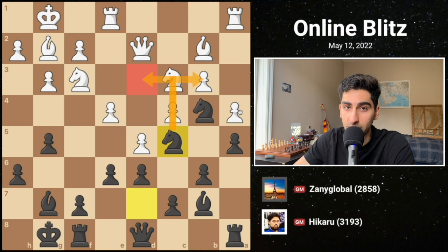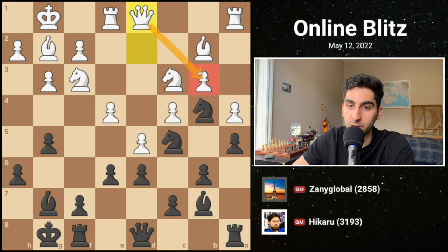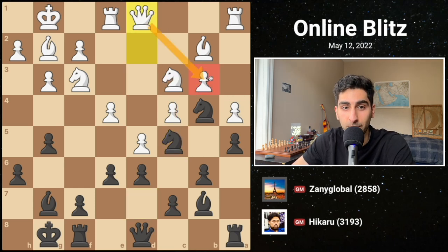In the final critical position, white plays queen d1, defending the b3 pawn. However, this is a blunder — can you figure out how black can win?